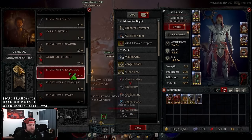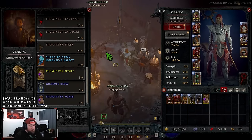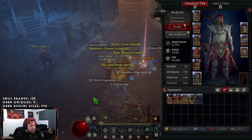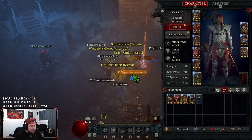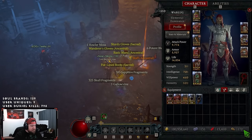I don't think this is a significant increase, but let's test it live here on the channel. Let's go ahead and spend eight Midwinter Proofs for the Midwinter Spoils cache and pop it open to see what we get. It looks like we got nothing — absolutely nothing as far as resources from that. That's not good.